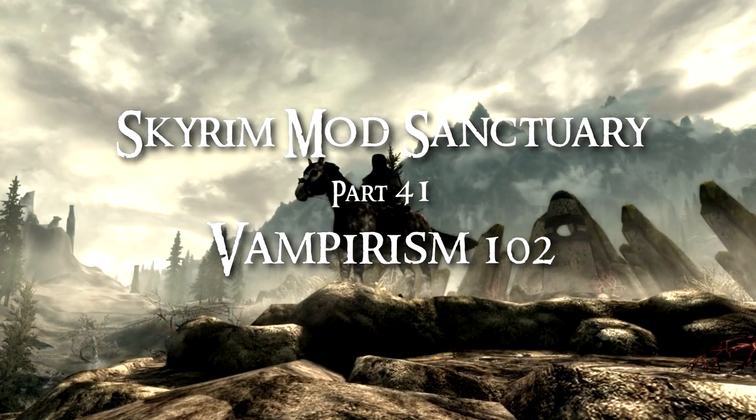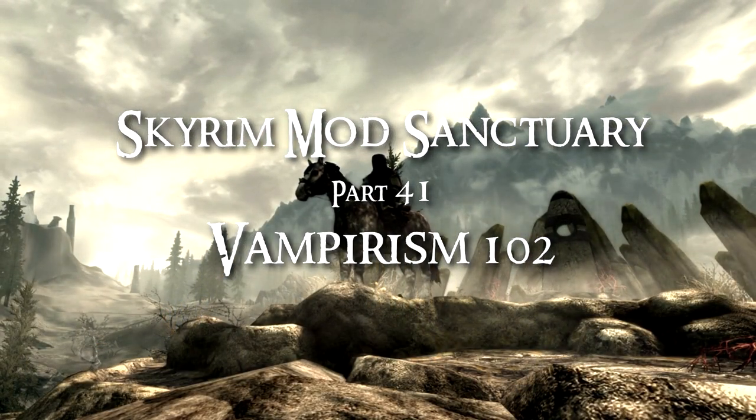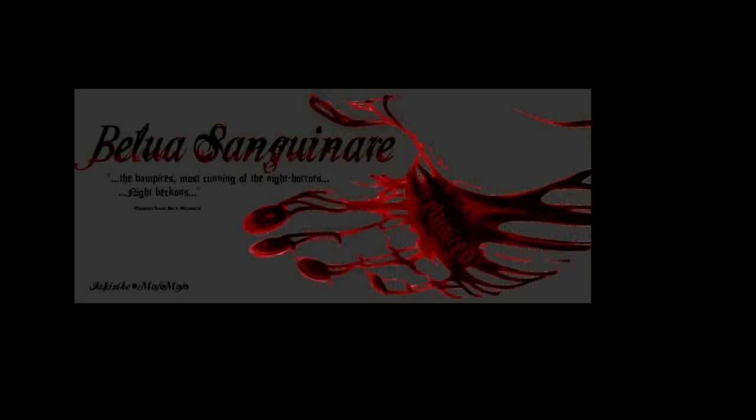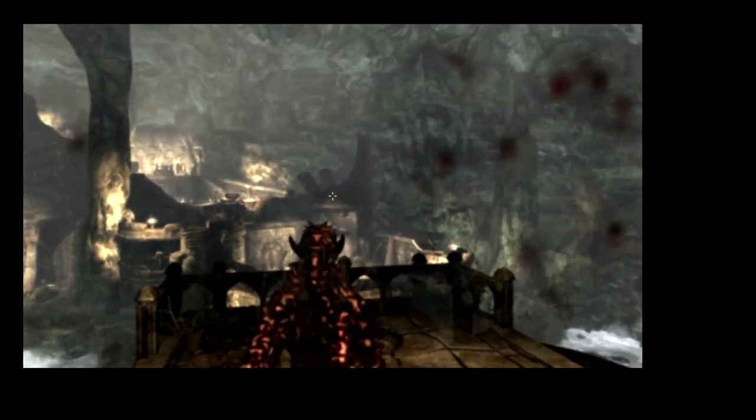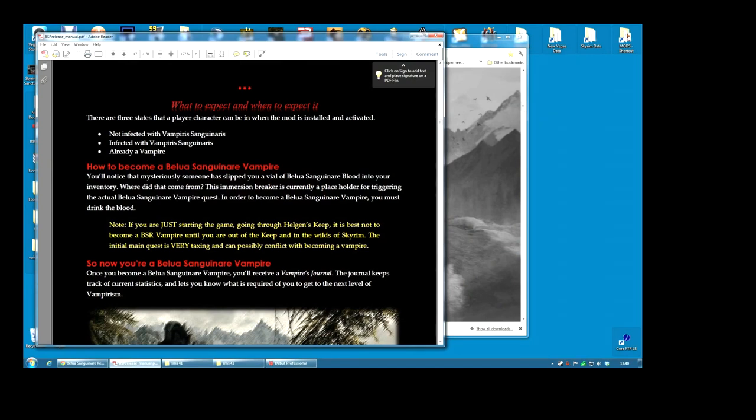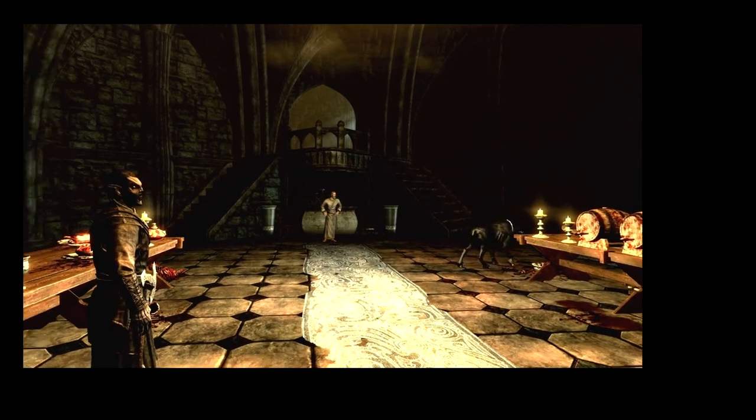On to Part 41, which was another vampire video — really almost an extension of Part 40. I covered another vampire overhaul: Belua Sanguinare Revisited. This is also an exceptionally good overhaul. It adds power to the vampire but also adds a lot of weaknesses — sunlight, etc. It changes the way you feed, makes it a lot more interesting. Belua Sanguinare is more demanding though; it definitely forces you to focus on being a vampire far more than the other overhaul, making it a little more interesting but also more difficult.